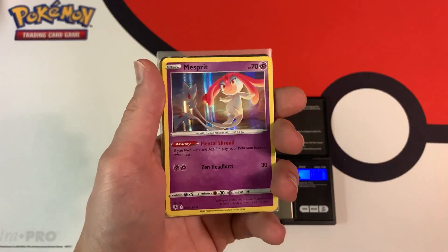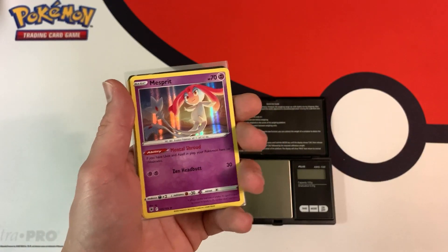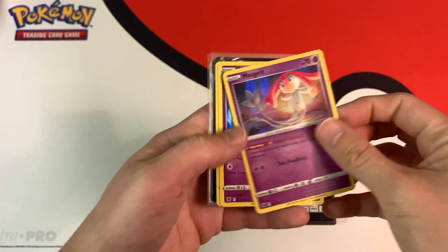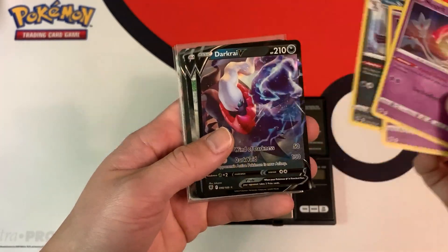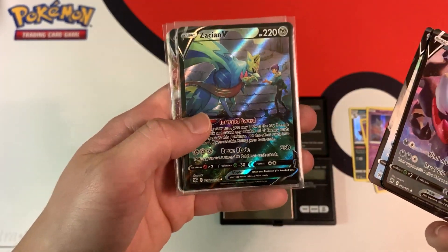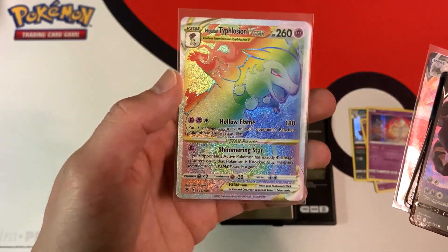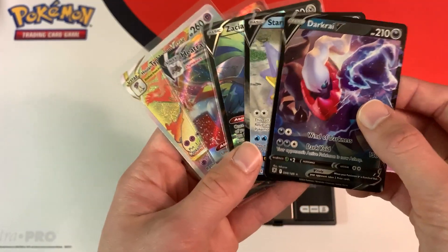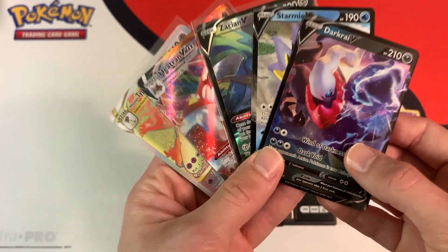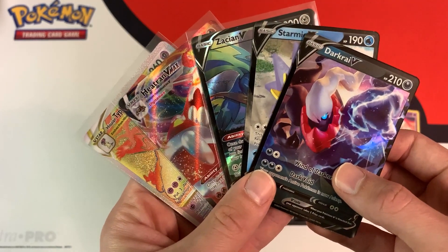After opening 15 blister packs from the new set Astral Radiance, I got a bunch of hits in the heavy packs — so this set, at least this batch from Walmart, was weighable. I got a holo Mesprit, holo Diancie, and a holo Hisuian Sneasler. I got a Darkrai V, Starmie V, and a Zacian V from the Trainer Gallery subset, a Heatran VMAX, and the best pull — a Hisuian Typhlosion V-Star Rainbow Rare. I hope you guys liked this video. The link for the scale is in the description. Be sure to like and subscribe for more pack weighing videos. Thanks for watching — Collector Cousin out.